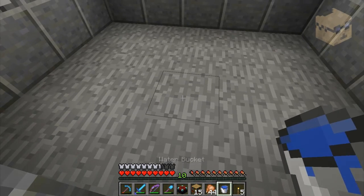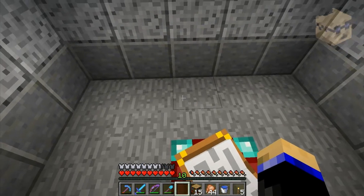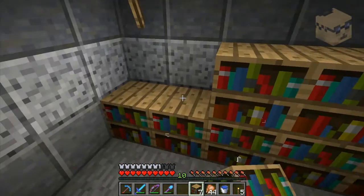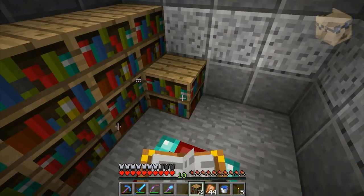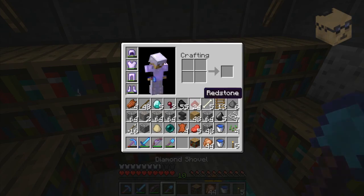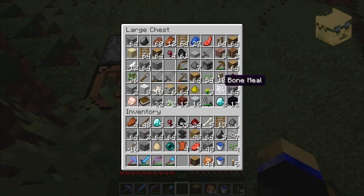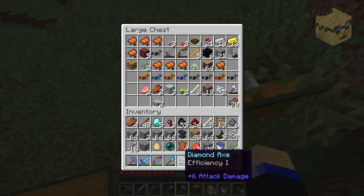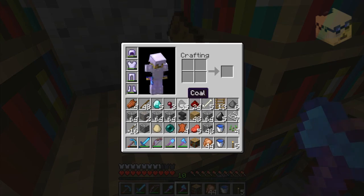Do you see what this room is? So I was going to enchant my first 30-something enchant. Oh, I wasn't supposed to put one there. Well, we can make another. I thought I had a diamond axe. Give me your books.